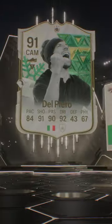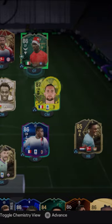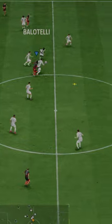Welcome to Baller or Bust, where we test FIFA cards so you don't have to. We've got Winter Wildcard's Icon Del Piero, acquired via SBC for 550,000 coins.